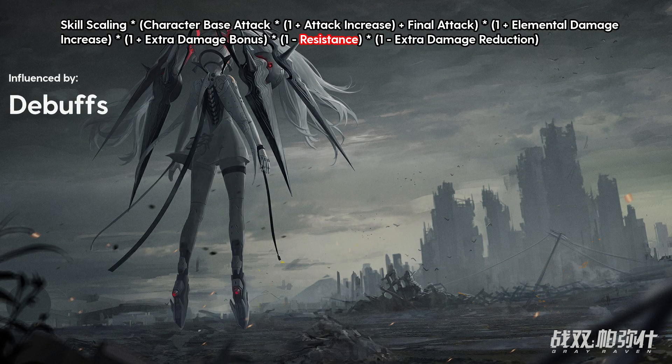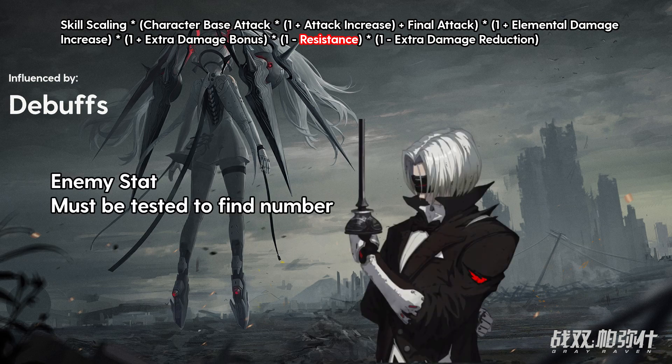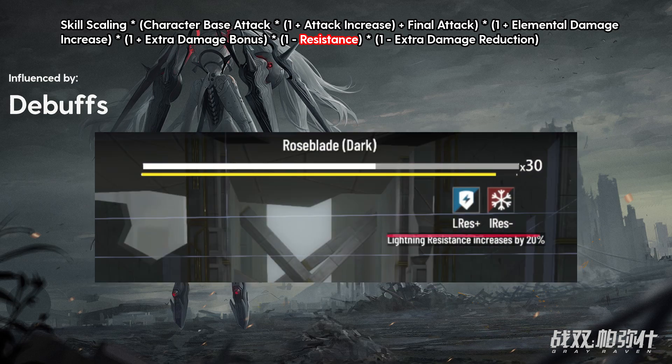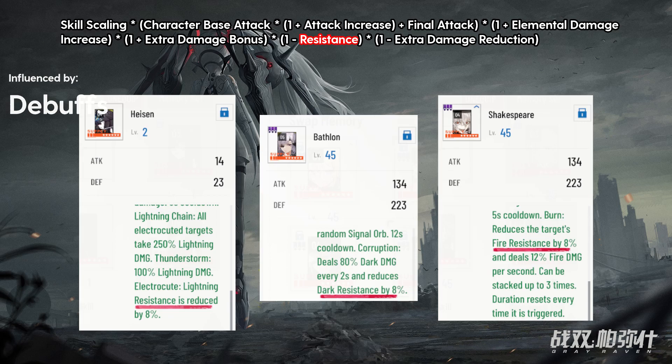The next part of the damage formula is resistance. Each enemy will have a base elemental resistance, which reduces their damage taken. There's no way to find out what this base elemental resistance is except by testing for yourself. With a few damage tests and rearranging the damage formula with algebra, you can find out this number. An enemy's resistance will be influenced by self buffs and debuffs, which you can see under the health bar, such as in Phantom Pain Cage, and also tank abilities and memories which will state if it reduces enemy resistance.